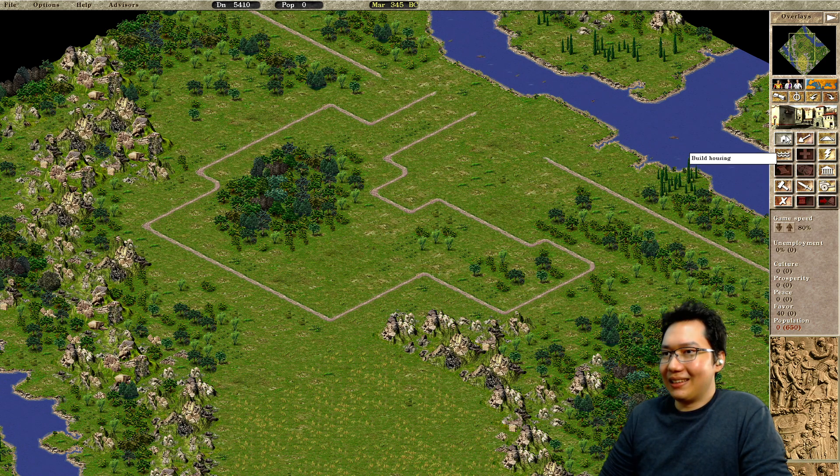Interesting, no? Let's get some people moved in. Just a nice big row of houses right there — easy enough to manage.